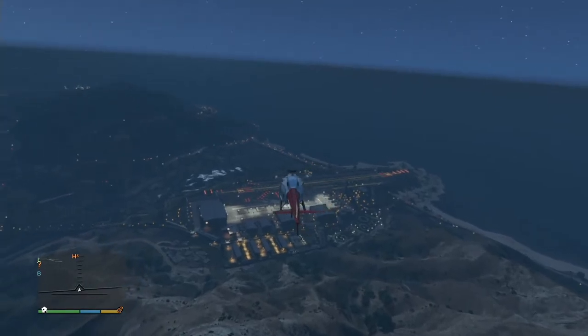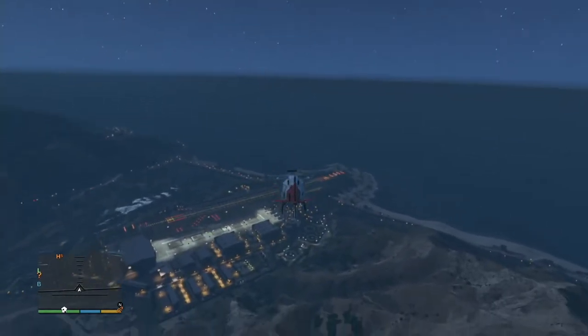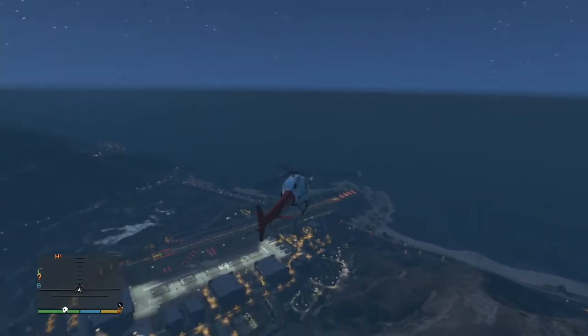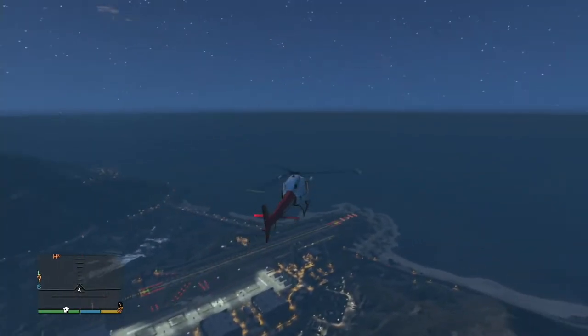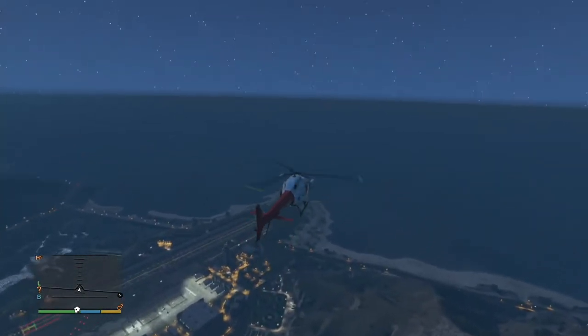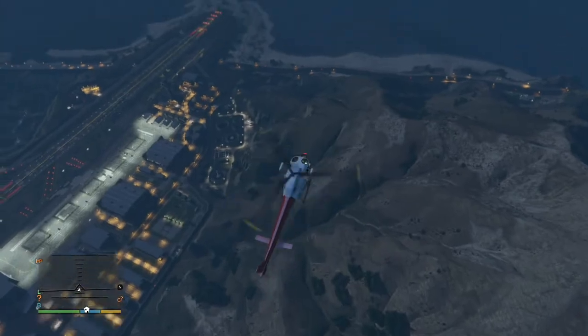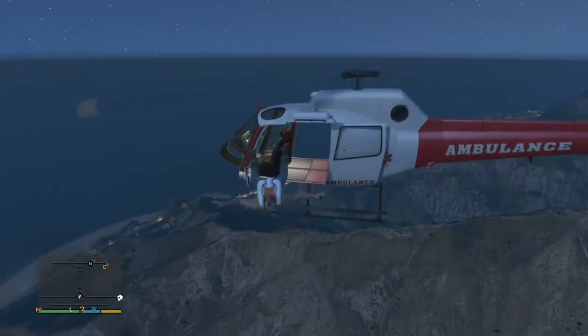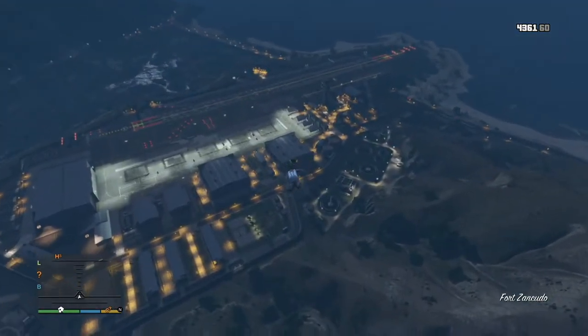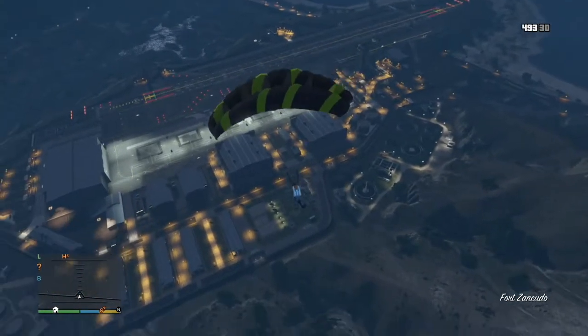I'm having Trevor hover outside of Fort Zancudo. You want to get as much altitude as possible, because the easiest way to do it is to halo in. You jump out of the helicopter, and once you get to a certain point or altitude, you pop the chute and you float in.